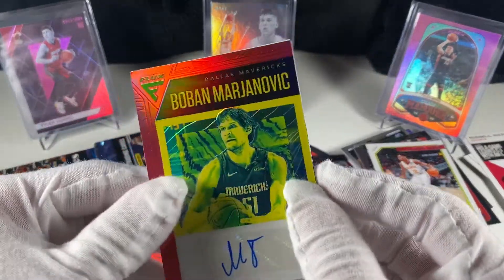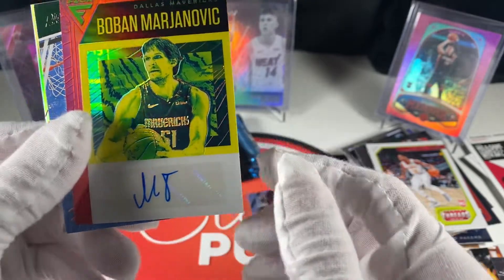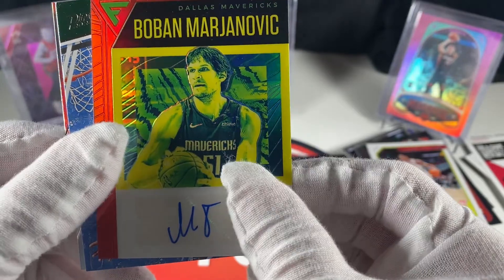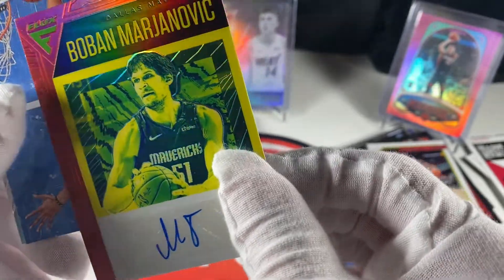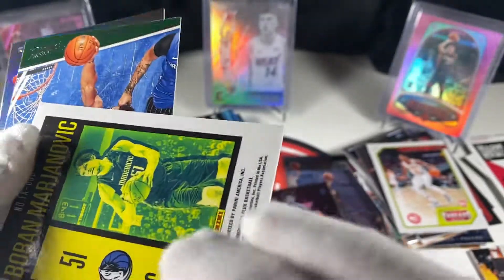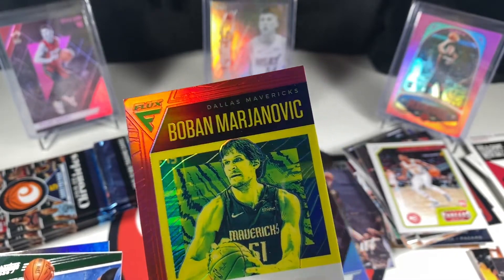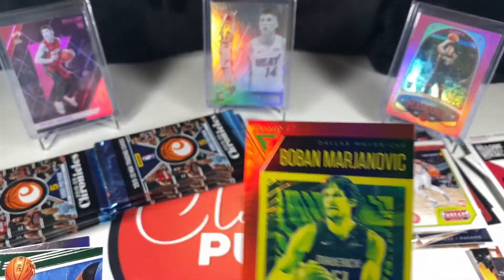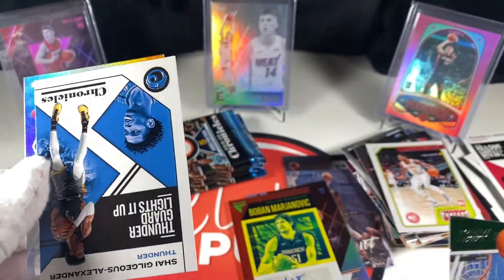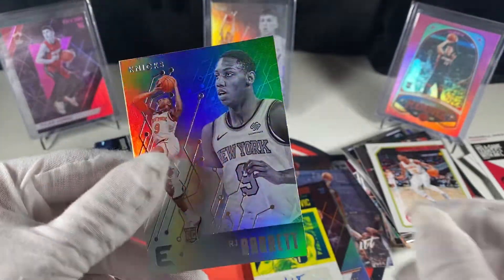Otto Flux. Boban — look at that signature. It says M8 — wow. This thing's got a pretty dinged-up corner there but how cool is that — a Flux Boban auto. Otto. We got a Giannis Prestige, Ashay, and RJ Barrett Essentials.